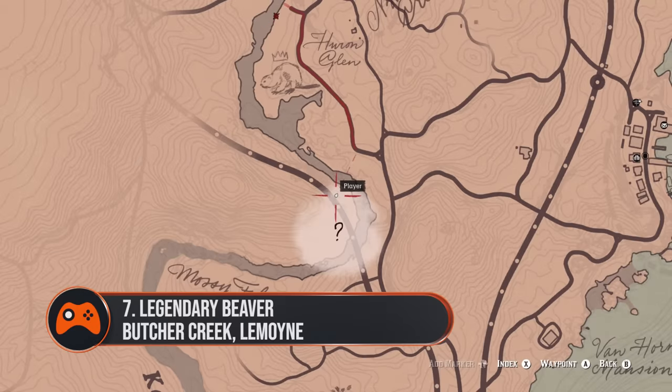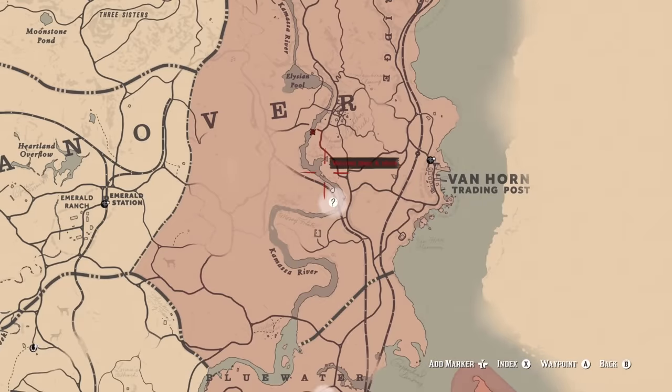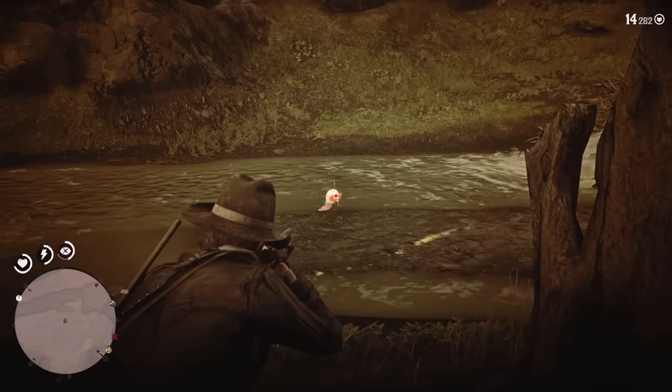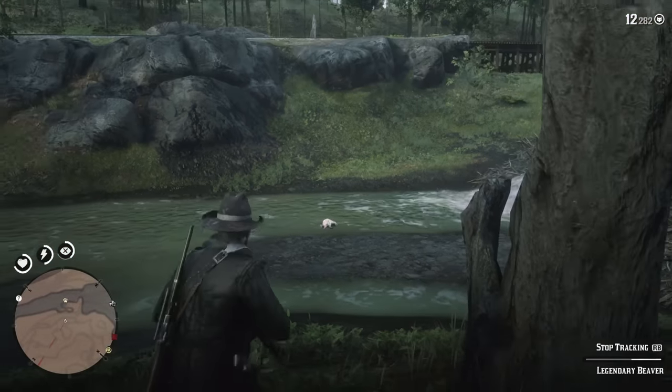7. Legendary Beaver, Butcher Creek, Limone. You can kill this obsessingly cute albino beaver with one good shot from the varmint rifle. Predictably, it can be found near a small dam on the riverbanks near Butcher Creek, which is just to the west of the Van Horn Trading Post.